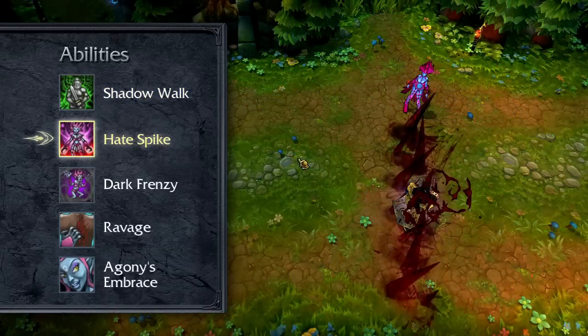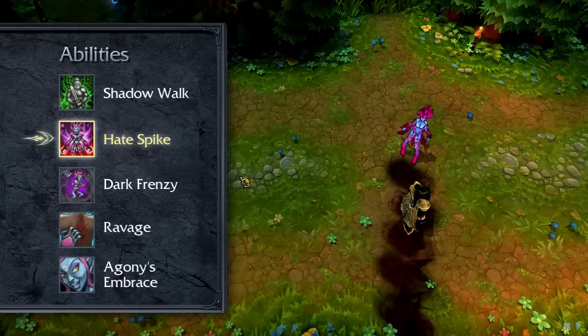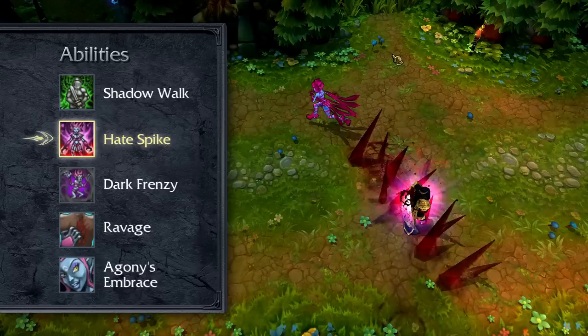Hate Spike fires a line of damaging spikes that prefers to target Evelynn's most recently attacked foe. As her main damage tool, take Hate Spike at level 1 and max it immediately.